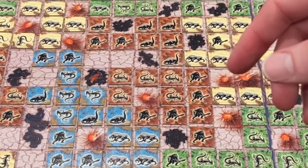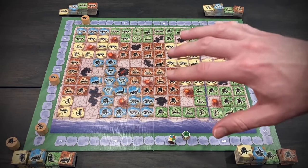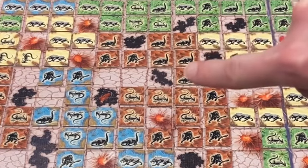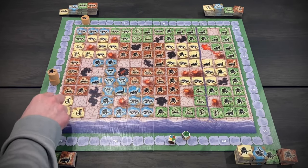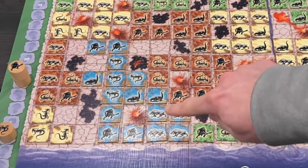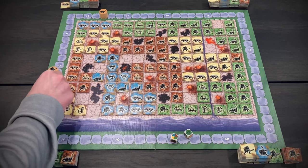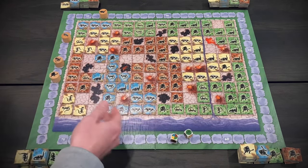Let's look at the big red area in the middle. A herd of cavemen wins first place with a herd of six, getting eight points all to themselves — a clean first place victory. For second place, we have a herd of five lizards and a herd of five dinosaurs, so we split four points between two herds: two points each. Now let's do the biggest blue area — another tie for first, a herd of four and a herd of four. Eight plus four divided by two herds gives six points to lizards and six points to saber-tooths. We do not score second place because we tied for first.